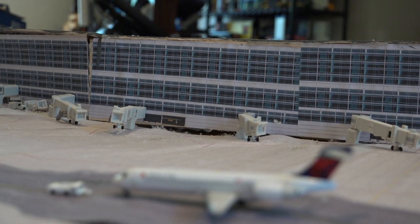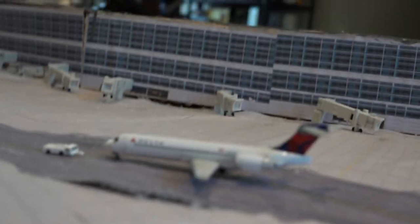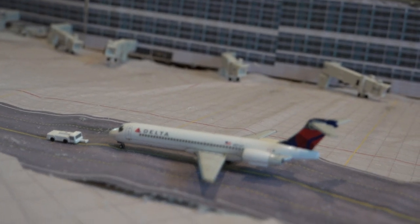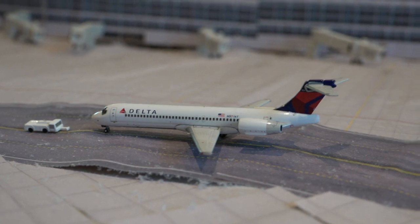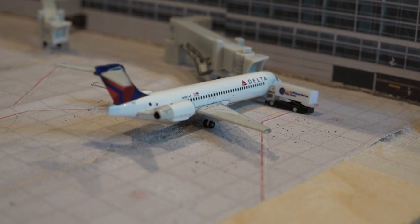Delta 7117 just finished pushing out of the gate — it's going to do its checks on the stabilizers and the rudder, and in a few seconds they'll be heading out to Atlanta. And this one's getting catered for Minneapolis-St. Paul.